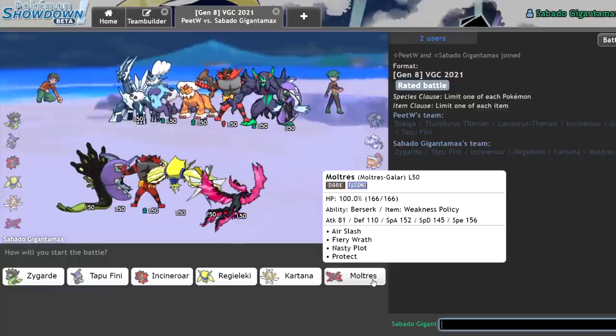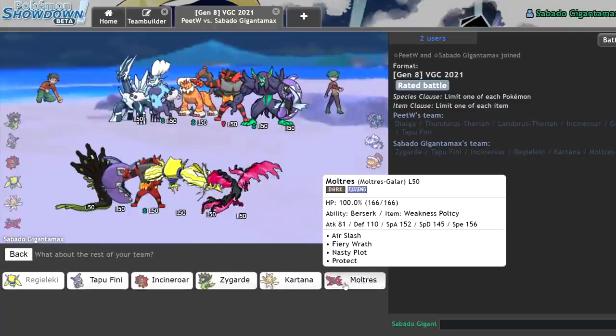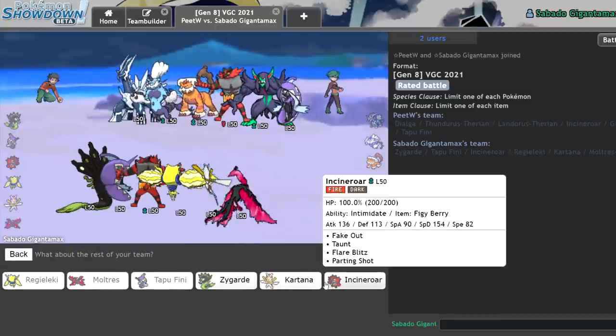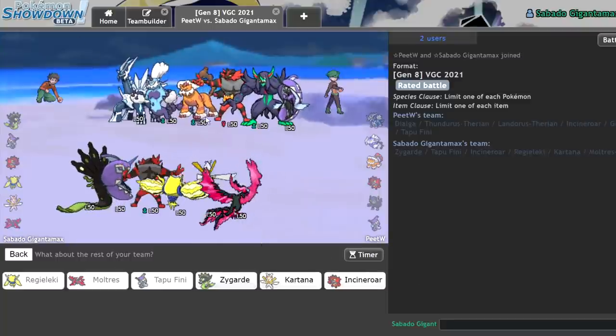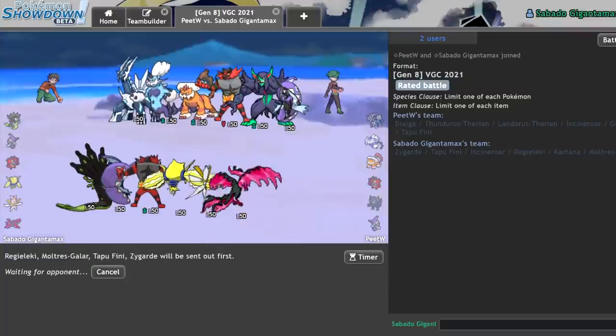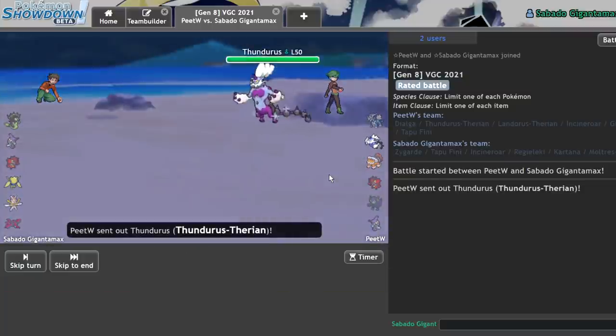I think I want to go Moltres, to be honest. Moltres and Regieleki does not seem bad in this matchup. We'll do that. I can get a lot of value out of Tapu Fini and Incineroar, but I might as well just bring Zygarde as a final option. I'm going to focus around probably Dynamaxing the Moltres.